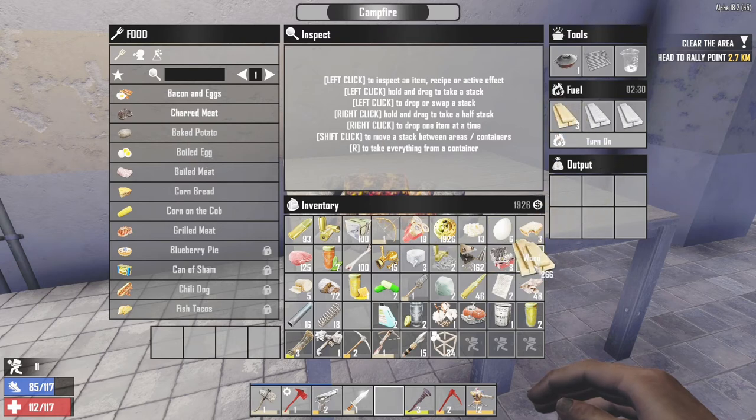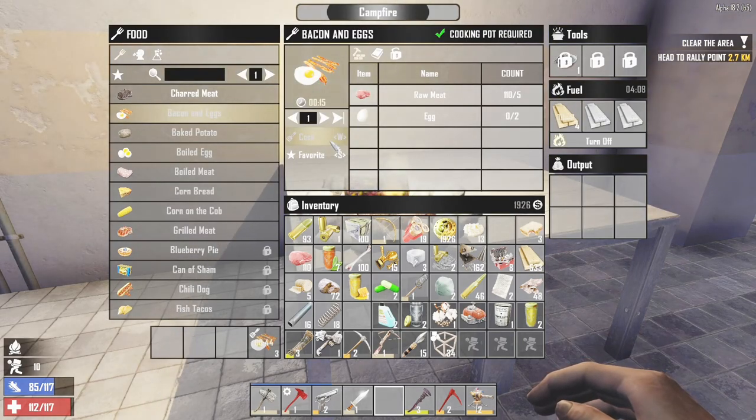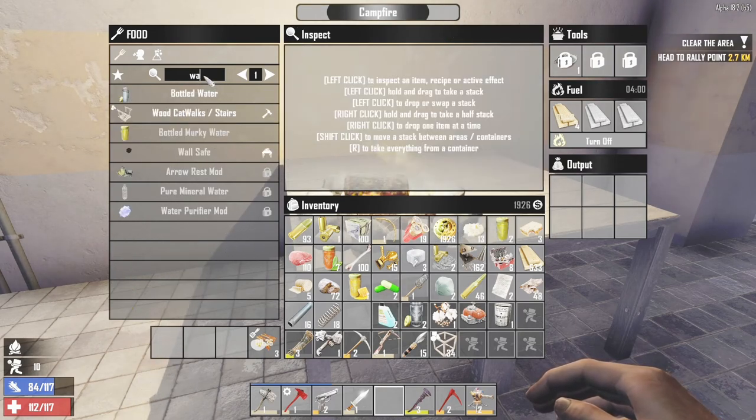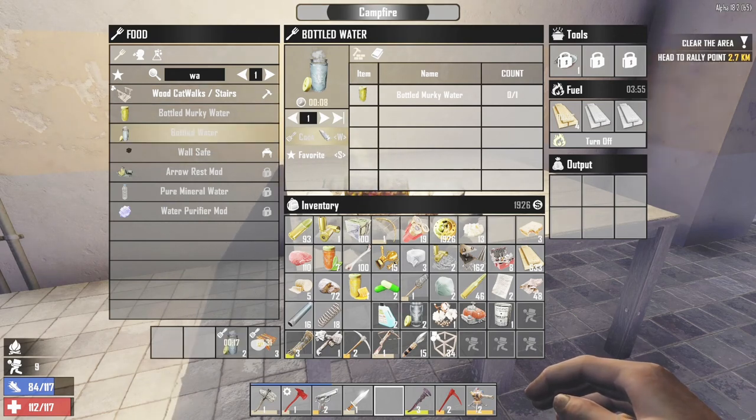What I can make is some bacon and eggs, because I've got the meat for it — which is awesome! Why the hell not? Get some food back into me, get some stamina back most importantly. And I can cook some of this murky water into some bottled water, which is good. That's the way to do it guys!